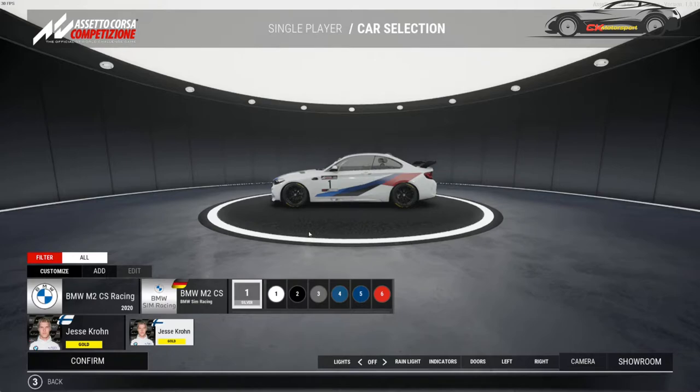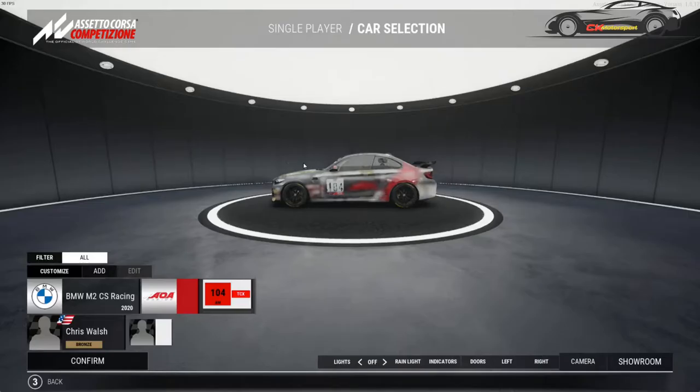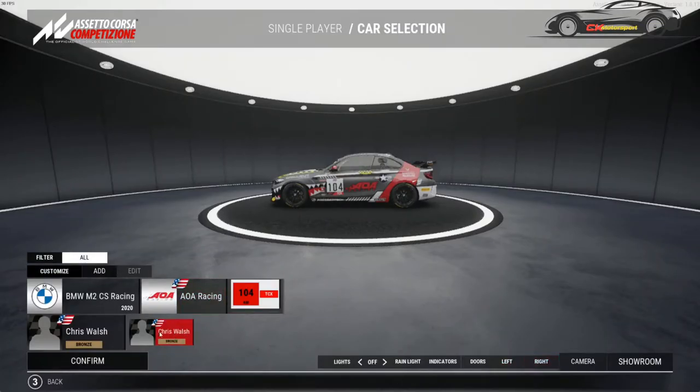So here we go. Here's the M2 - this is a quick look at the M2. We will obviously go out in the M2 in a bit and check it on the track. Just a very quick look round. We go into the showroom, this is what it now looks like. Let's go and have a look at the other cars.